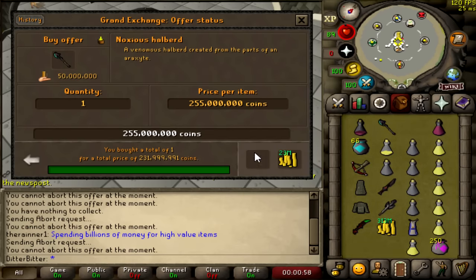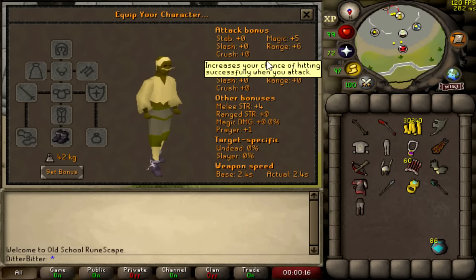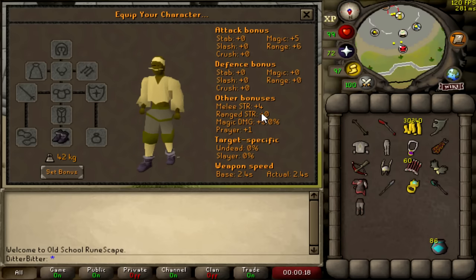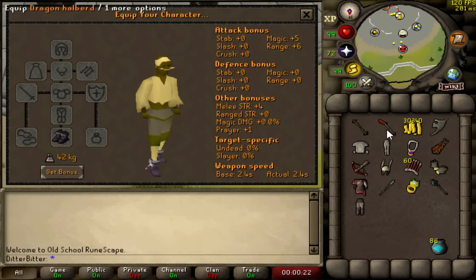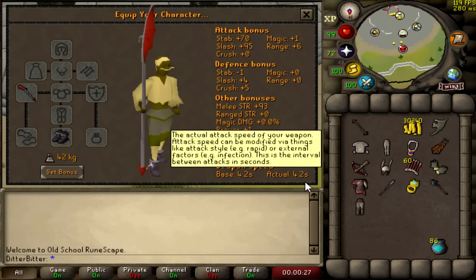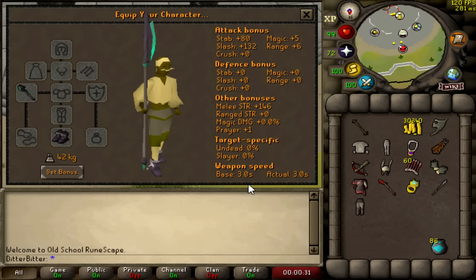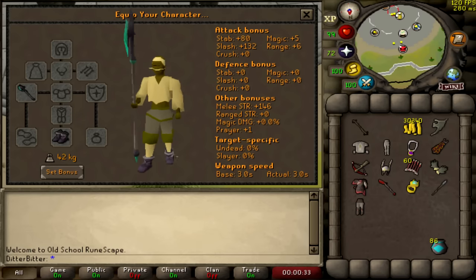I did spend 250 mil for this first one to record this video, as well as 40 mil on these new Araxyte boots, which give the same strength bonus of the Dragon boots, the same Mage bonus of the Infinity boots, and they even have some decent range stats as well. I do think these boots will be the new boots that all the trihybrids wear once the price comes down, as 40 mil for a pair of shoes right now is probably not the wisest move. Anyway, enough explaining, let's go test this halberd out.